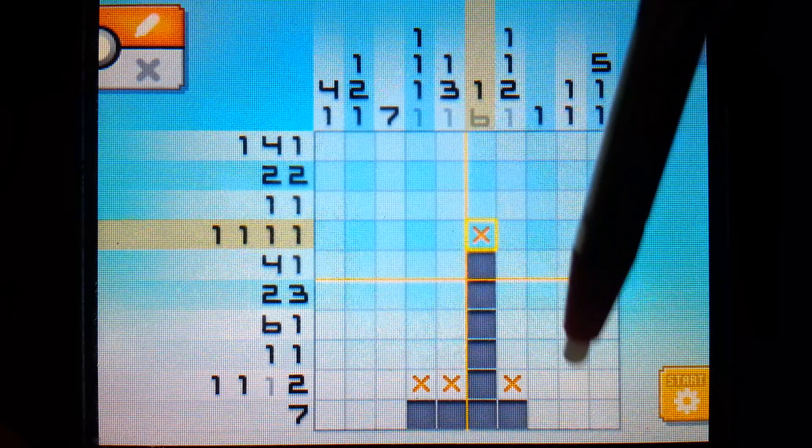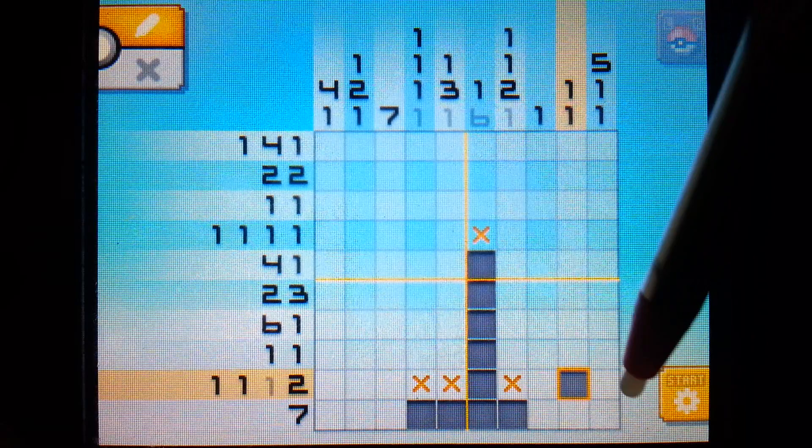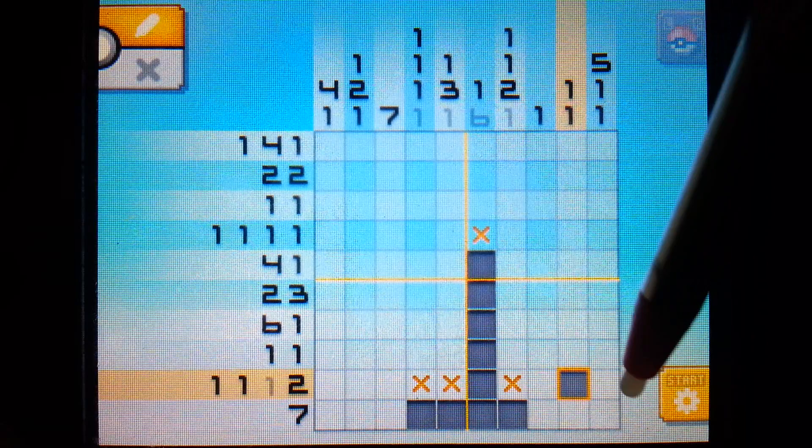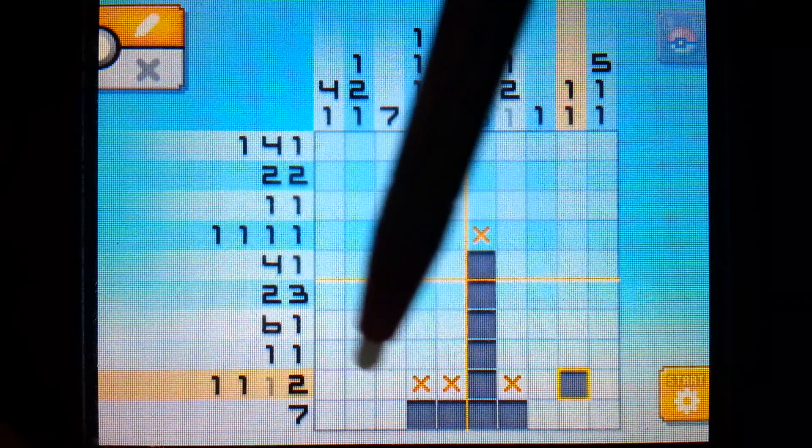Since there are only three possible squares that can be filled in and we have to fill in two of them consecutively, we know it's either going to be this one and the middle one, or the middle one and the end. In either situation, the middle one is going to be filled in. We can also figure out the two on this side - with three pixels, we need a single pixel separated by an X and another single pixel. Obviously there's only one way that could work, so we'll fill in one and two and put the X in the middle.